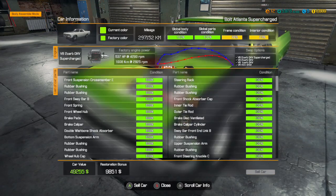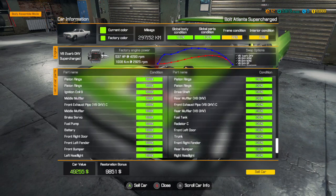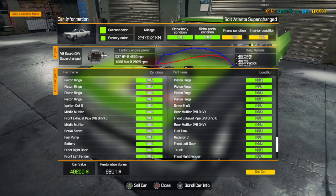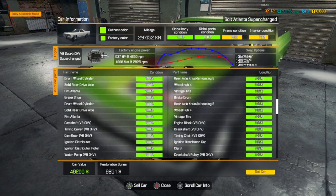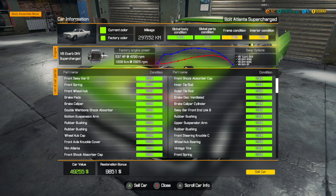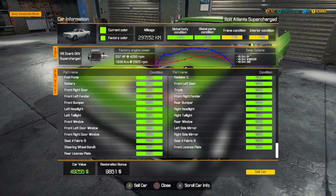So if we look at the car's status, as you can see absolutely everything is 100%, and because of that we got ourselves a 10k restoration bonus. The engine itself — I don't know how much horsepower that has, but it definitely has extra horsepower.